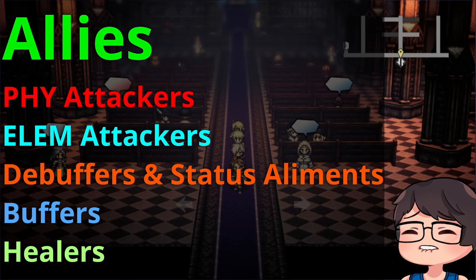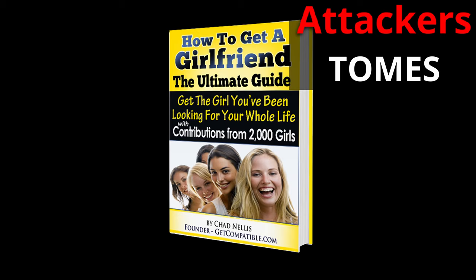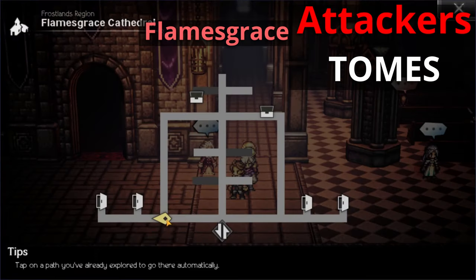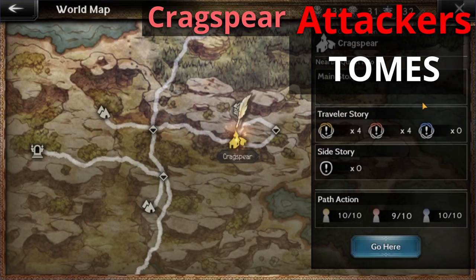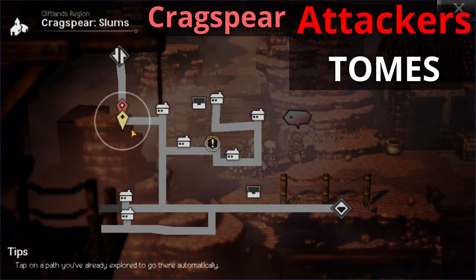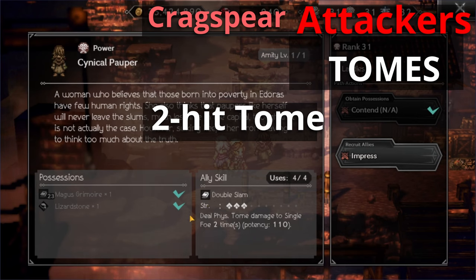Let's get started with the physical attackers and we'll start with tomes. There's not a lot of love for tomes, not a lot of allies that use tome attacks. But you can find this NPC in Flames Grace in the cathedral. Her name is the Religious Scholar and she has a two hit tome that can be somewhat decent for your team starting out early. Moving on to Kragspear, on the bottom half of the map in the slums, you can meet an NPC called the Sineco Popper. He only has a two hit tome, and if you need another two hit tome ally you can use him alongside the Religious Scholar.